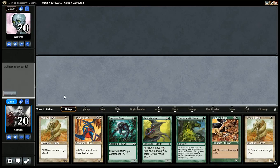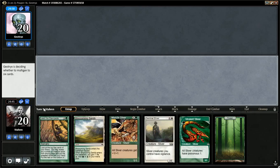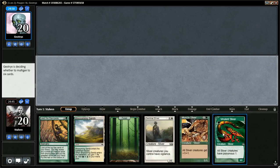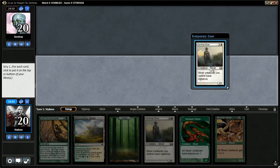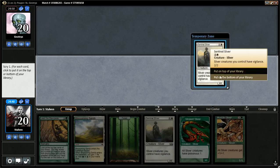This opening hand's quite bad, though. We're going to have to mulligan that. This hand is keepable — we will keep this one, especially with the scry. We'll put this to the bottom. We only really need one with Vigilance.